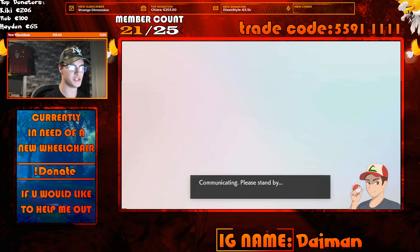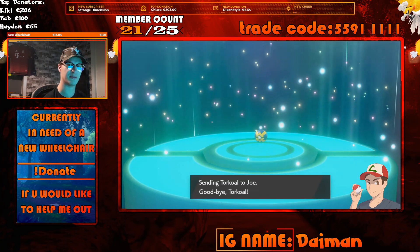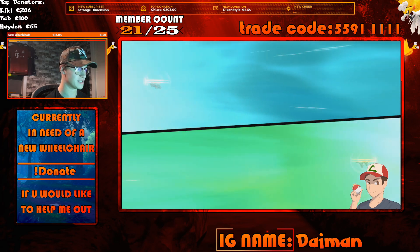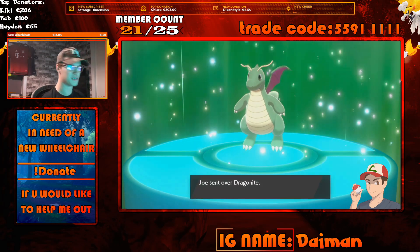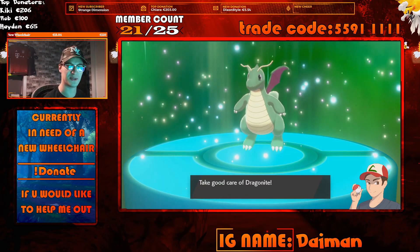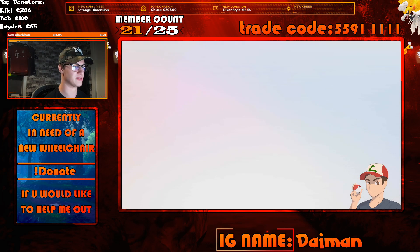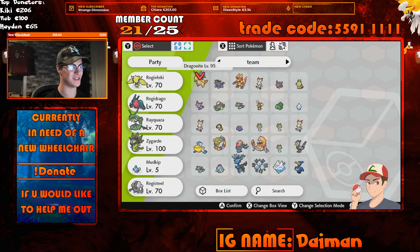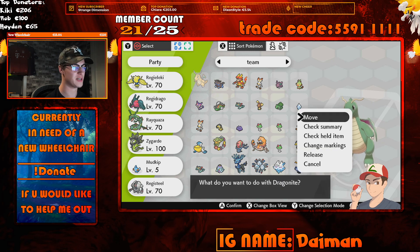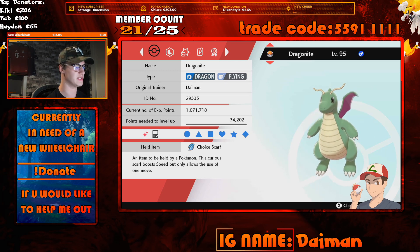As you can see, the Dragonite is shiny and it's trading over to me. The OT of the Dragonite is 'Joe' — it's a normal OT, nothing bot-related. You can give it any Pokémon you want. Let me show you in the summary that it's exactly the same Pokémon we built in Pokémon Showdown. Let's cancel and go to your Pokémon box to verify — the Dragonite is level 95, just like we asked. The original trainer actually says 'Daemon', so this SysBot is using my OT.